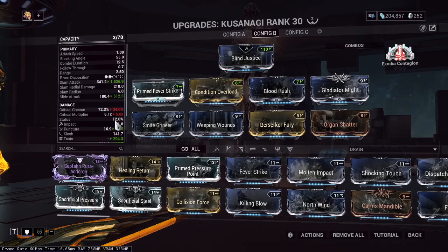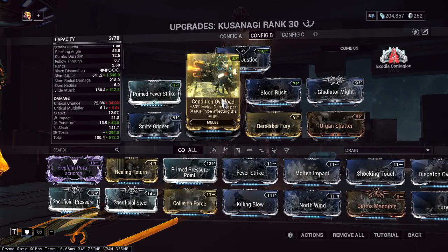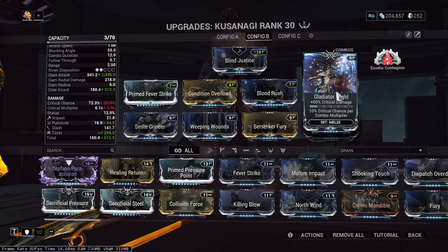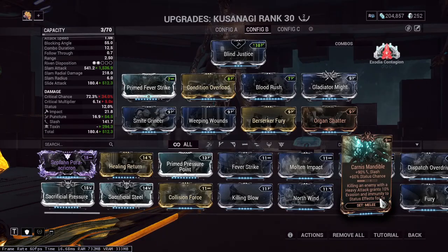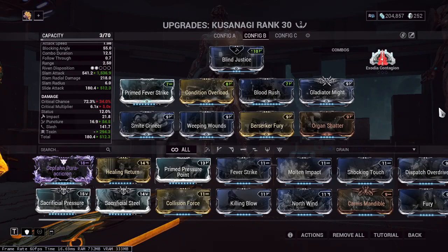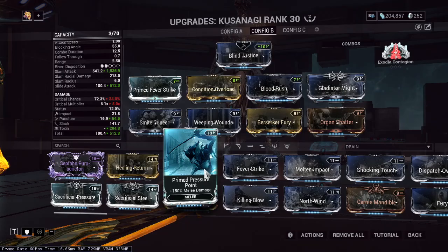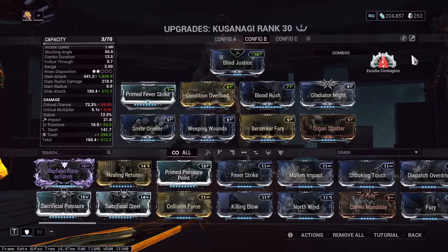The next build is a toxin and slash build. I'm using Prime Fuel Strike — you can use the regular Fuel Strike if you don't have the prime version. The same goes for most mods; you can use Primed Reach or any Avenge mod instead of Gladiator Might. Berserker is kind of a must — more attack speed means more damage, which means you're killing enemies faster. Condition Overload can be replaced with Primed Point, though it's not highly recommended.